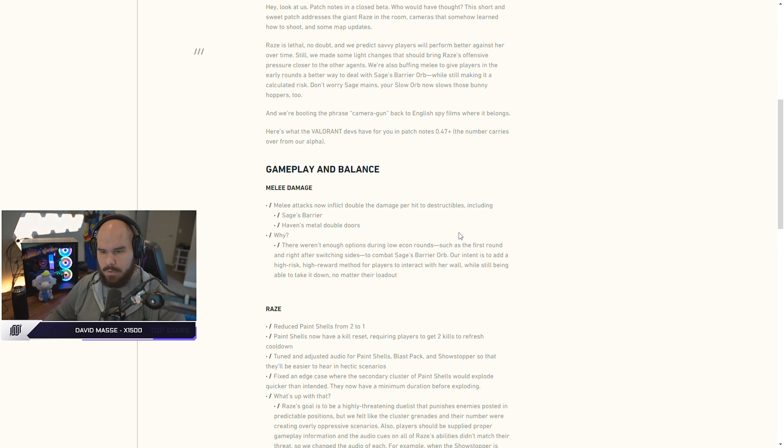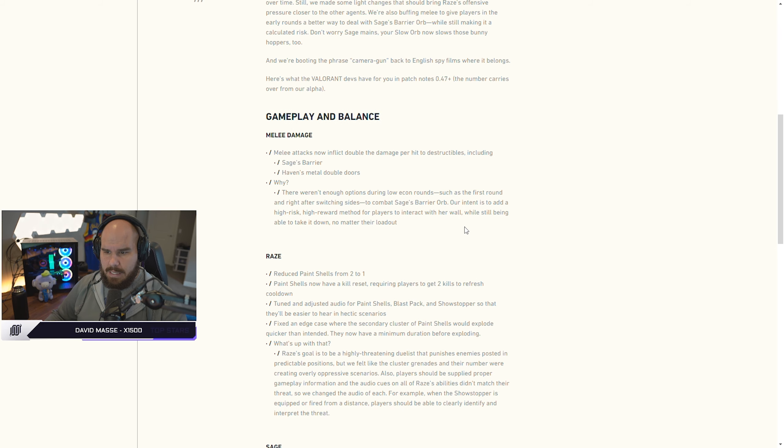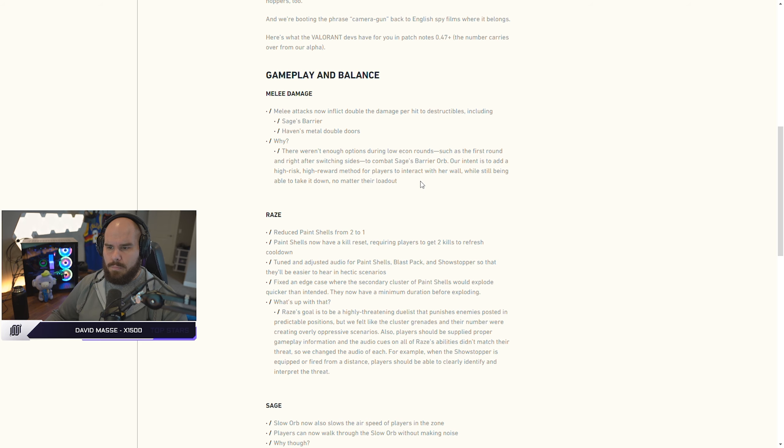Here's what Valorant devs have for you in patch notes 0.47+. The number carries over from our alpha. Gameplay and balance: melee attacks now inflict double the damage per hit to destructibles, including Sage's barrier and Haven's metal double doors. Why? There weren't enough options during a low econ round, such as the first round and right after switching sides, to combat Sage's barrier orb. The intent is to add a high risk, high reward method for players to interact with her wall while still being able to take it down no matter their loadout. So this essentially means that in situations where the barrier wall was just too annoying to pistol through, or if you were on an eco round and couldn't get through it using a sheriff or something, the knives now doing double damage to the wall will make it a little bit easier to get through and a little bit less frustrating.